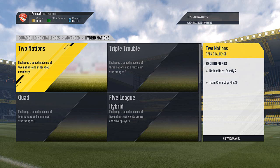Obviously there's all the legends and everything. They've got Rio Ferdinand, Paul Scholes, Ole Gunnar Solskjaer, loads — Carragher, all that. But there's a new mode and it's Squad Building Challenges.